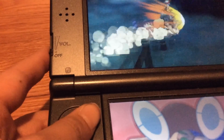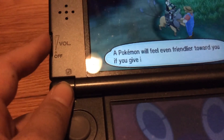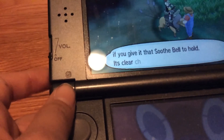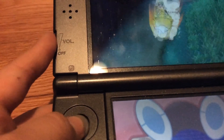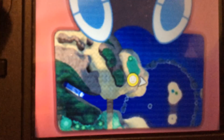We just have to cross this bridge and then talk to this dude right here. If you give your Pokémon a Soothe Bell to hold, it's great — I already have it. I'll show you where he is on the map. He's by the light, right here.